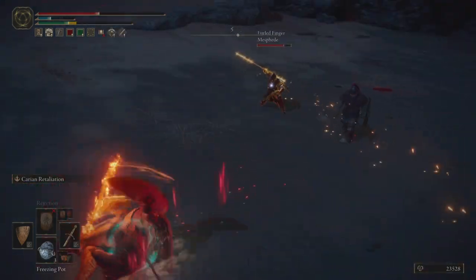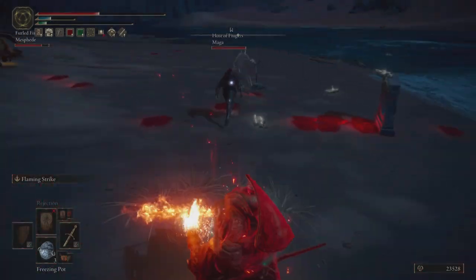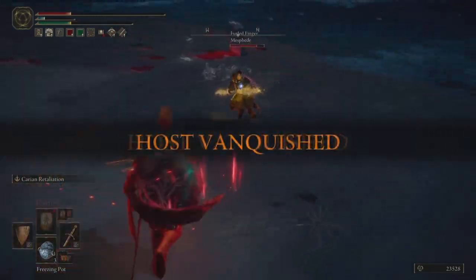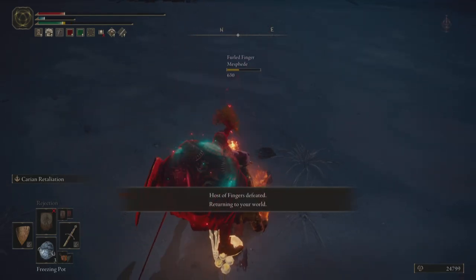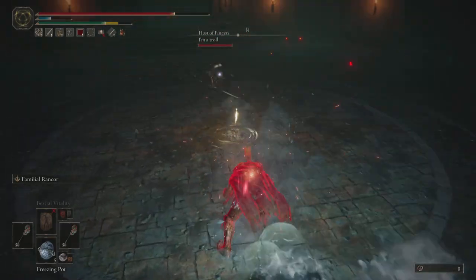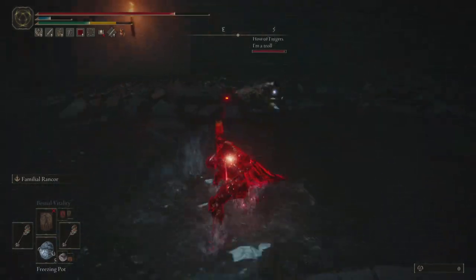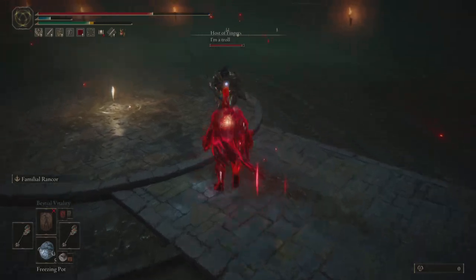I'm able to get a quick flaming strike on the host which basically one shots them, which explains why they were able to do so much damage with their spells. Now it's just a one-on-one with me and the phantom, so I'm able to go for that more risky parry without worrying about incoming damage from the host. This last invasion is from a showcase I did with the family heads flail setup, against a player who was light rolling with a high poise build and a heavy thrusting sword — going for jumping attacks or whiff punishes and then running out.